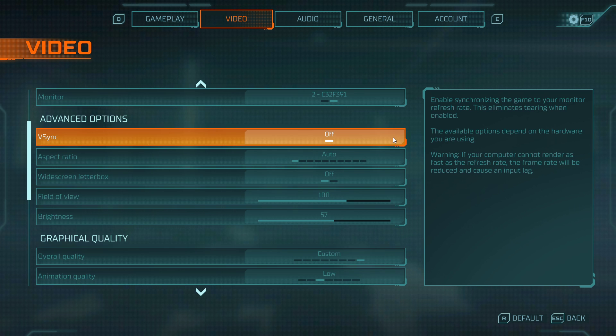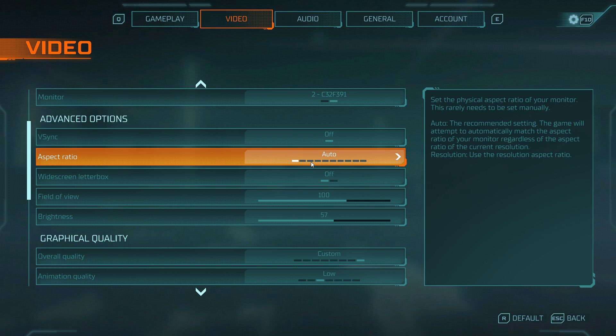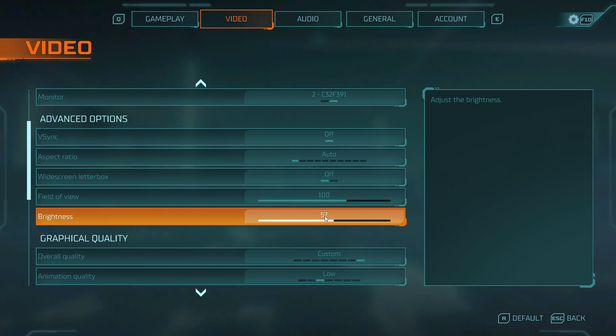Next, under Advanced Options, turn off V-Sync. Set the aspect ratio to automatic. Set the FOV to the value of your choice, as this should not impact your performance, as well as your brightness.